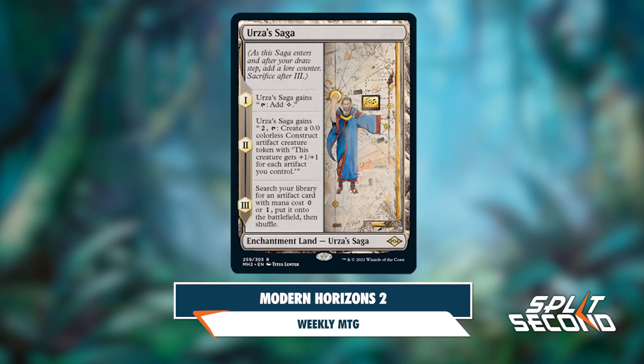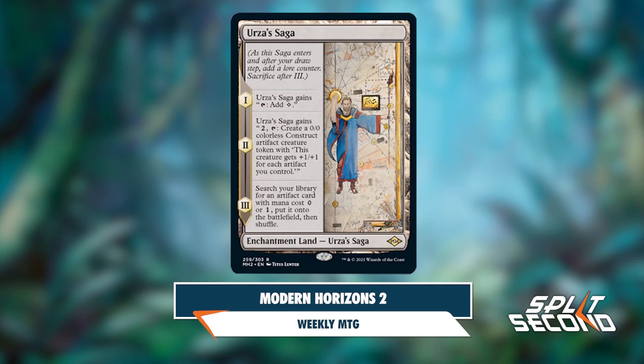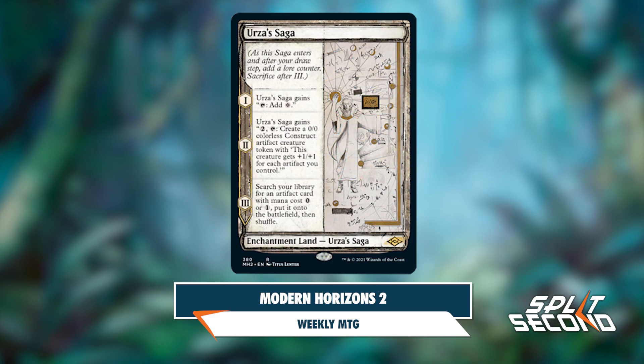One new card was shown off from the set: Urza's Saga, an enchantment land that's also a saga. The first chapter allows it to tap to add a colorless mana. The second chapter lets you pay two and tap to get a 0/0 artifact creature that gets +1/+1 for each artifact you control. The third chapter lets you search your library for an artifact with mana cost zero or one and put it onto the battlefield.